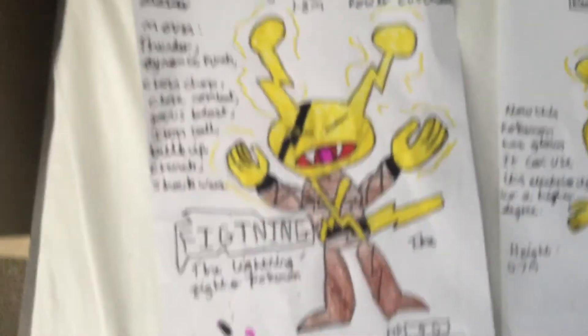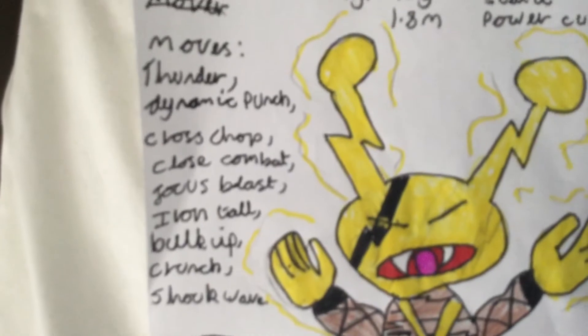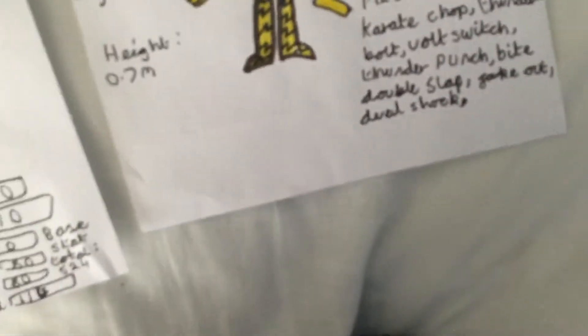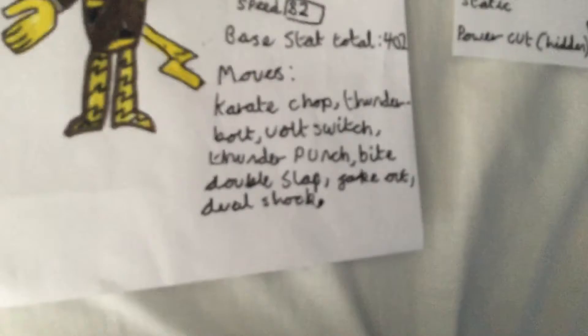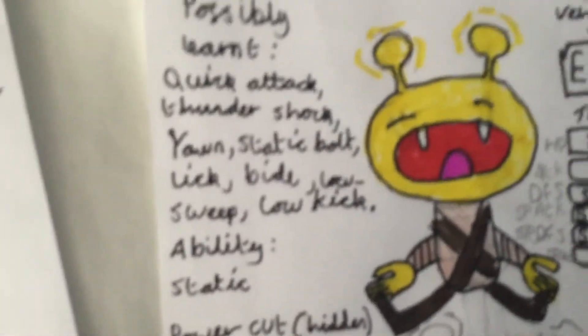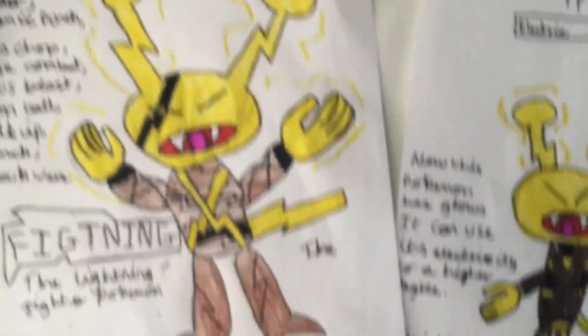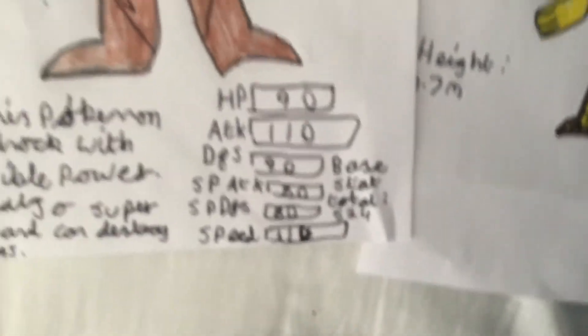The last one here is Fightening — this is one of my favorites I've ever created. It has quite a few new moves it can learn. There's also Static Bolt, which is basically like a weaker Thunder Shock but lowers the stats and paralyzes, similar to Dual Shock but weaker. This is the Lightning Fight Pokemon. It's 1.8 meters tall, its abilities are the same, and this Pokemon can shock with incredible power. It's also super strong and can destroy buildings with a single punch. Its base stat total is much higher at 524.